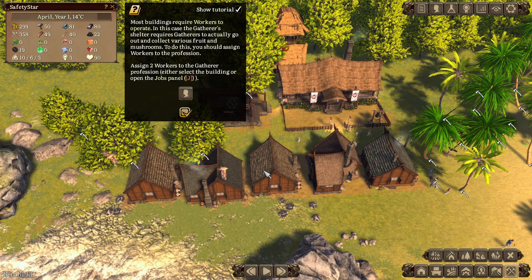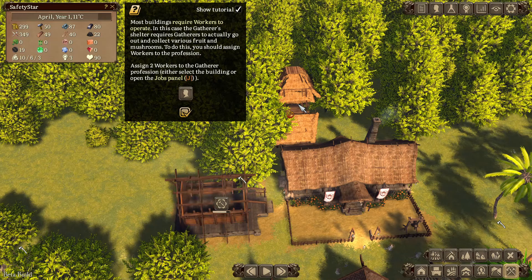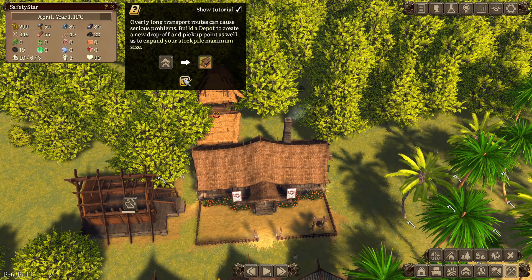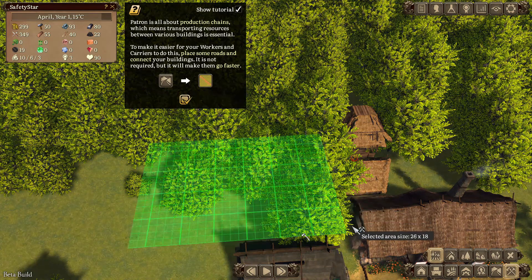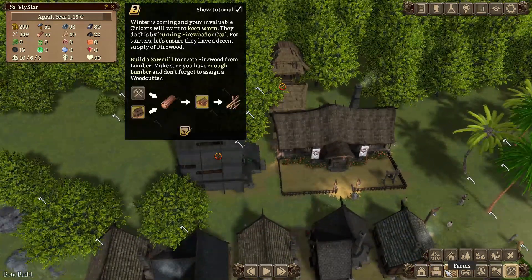Most buildings require workers to operate. In this case, the gatherer's shelter requires gatherers to actually go out and collect various fruits and mushrooms. To do this, you should assign workers to the profession, so let's just assign two workers to it. Overly long transport routes can cause serious problems — build a depot, which I'm going to do. First let's clear off some building resources. All those production chains — place some roads in the actual buildings.